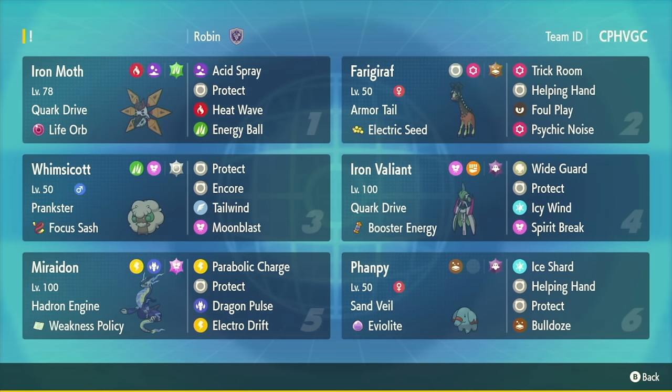It also has Helping Hand to boost Miraidon's damage even further, Protect just to not die to like Fake Out leads, and Bulldoze for a little bit of speed control - it does also hit your partner, but just protect into Bulldoze and you get speed control.